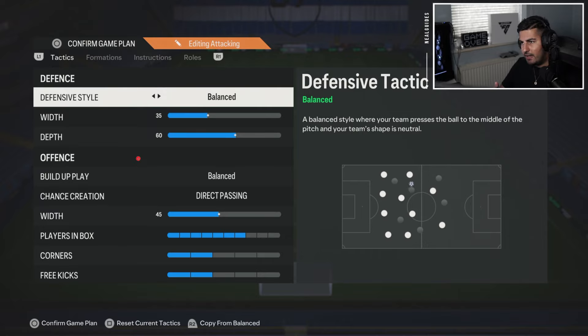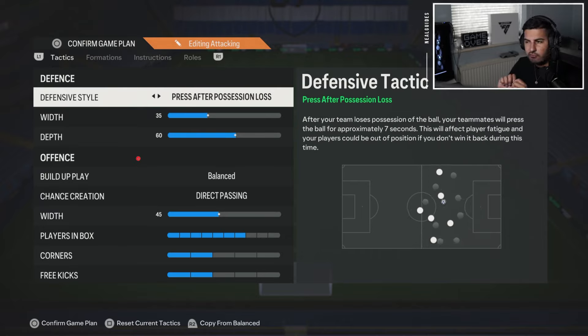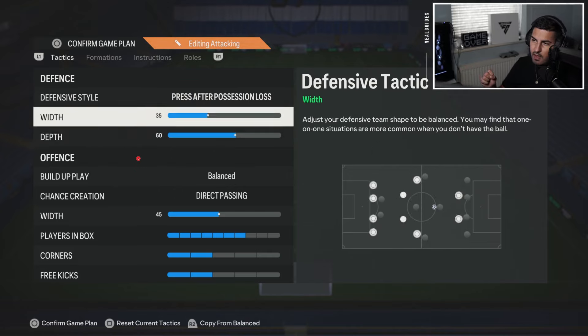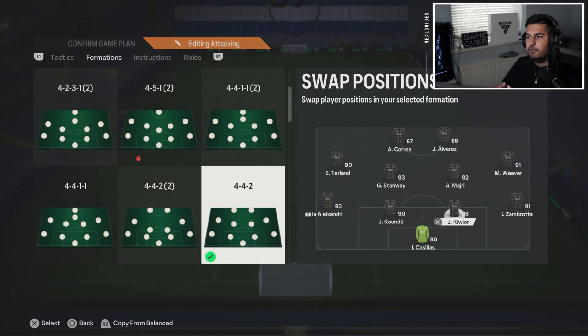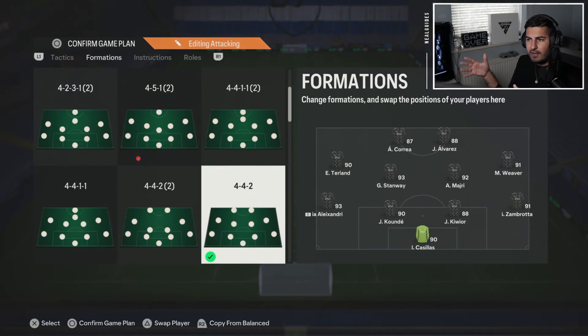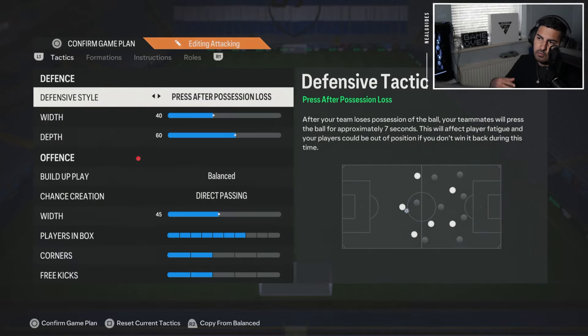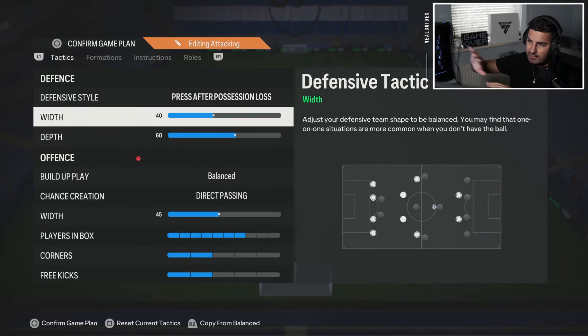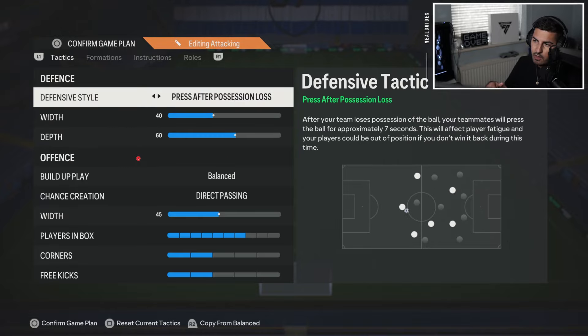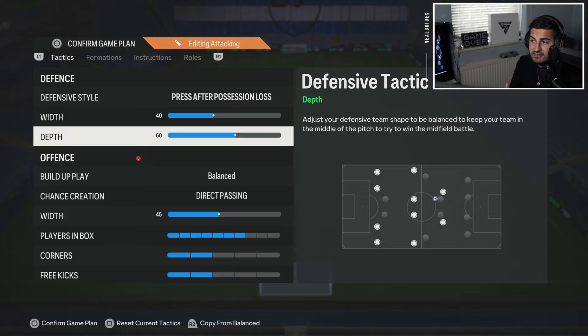For the defensive style, you could go with 'balanced.' If you want to be aggressive, 'pressure on heavy touch' is really what I like to use. But with this game and this meta this year, I think you can use 'balance' and 70 depth. The width I would normally set around 40 — typically because the 4-4-2 is quite naturally a wide formation. You don't want to be any wider. When you want to press, you want to be as wide as possible but not too wide.